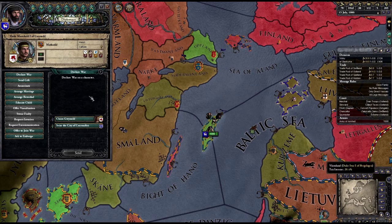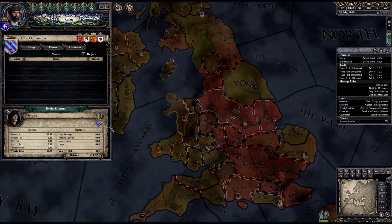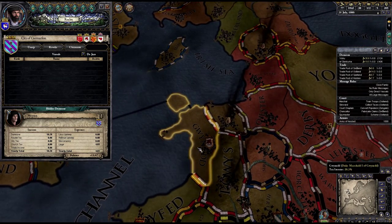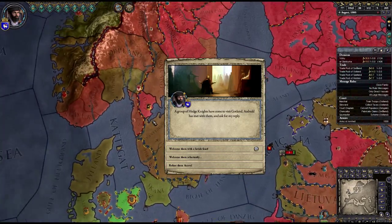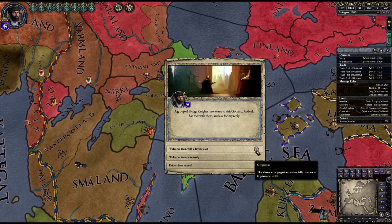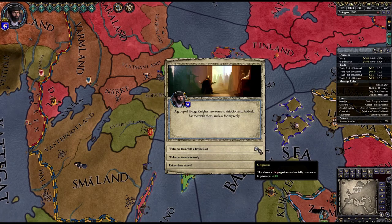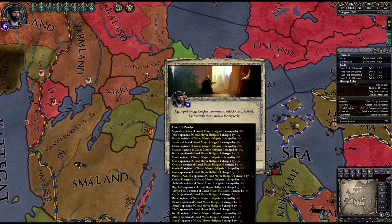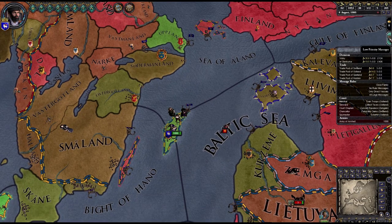I can seize a city in Ireland — I can seize this city. Curious if I give them some cash — that would be kind of good. Everyone would hate me if I do that. Let's do it — it'll cost me some money, but it's totally worth that.